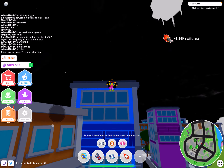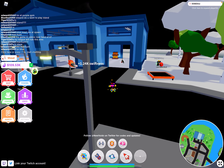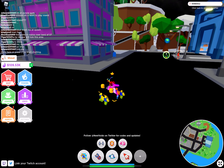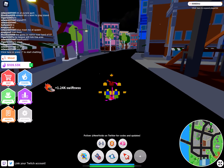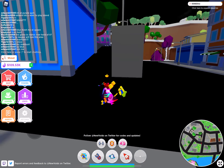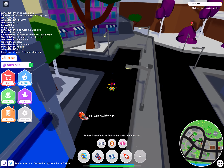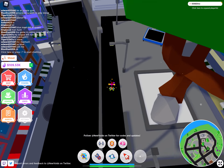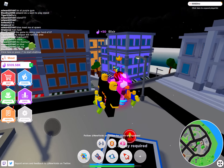So after you got all of those, what you're gonna wanna do is walk all the way up here. You want to spot this and then go up it. You're gonna wanna turn until you see this — you need 1k agility to go on this.